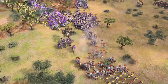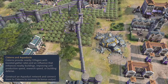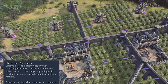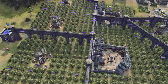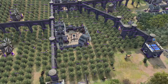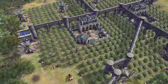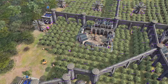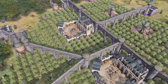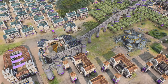The fifth unique mechanic for the Byzantines is the Cistern mechanic. This mechanic is so complicated it's going to get a video all to itself. To give a brief breakdown, there are two main components: number one, the Cistern provides an area of effect bonus of up to 25% to villagers working nearby it. On top of that, it can also influence buildings in the area and boost their production speed, research speed, or reduce the amount of damage they take from enemy units.